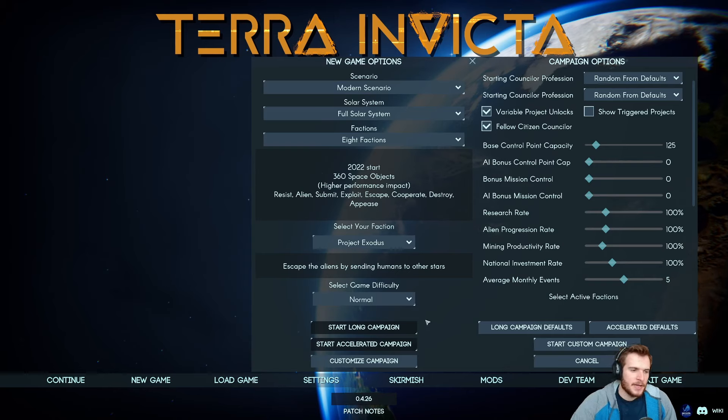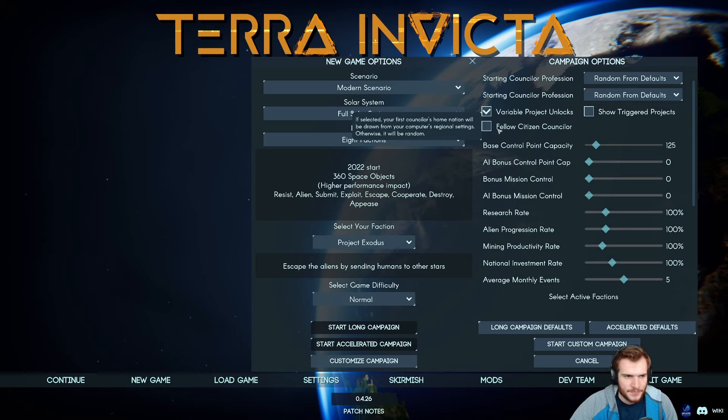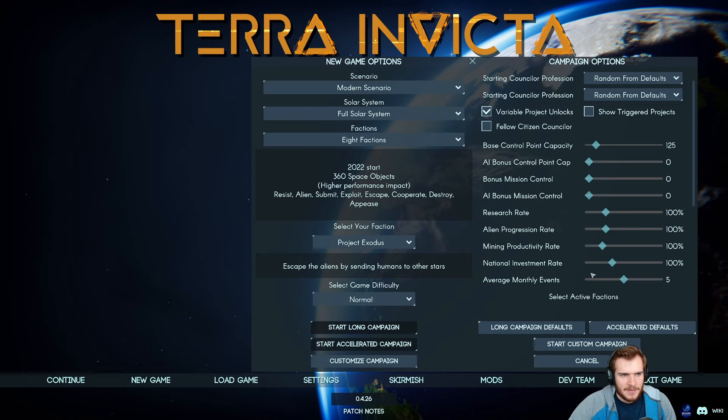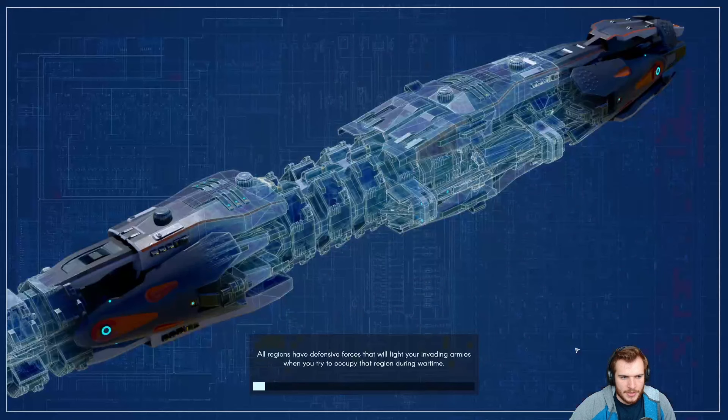We are going to do a custom campaign. There's not really many changes I want to make. I just want to tick this box for Fellow Citizen Counselor. By default, you always start with a counselor from the same region where your PC is located — I'm in the United States — so I want this to be random. I want to see organically what kind of counselors we get. We might have to do a couple re-rolls because your starting counselors are very important. So without further ado, let's dive in and see how our starting situation is.